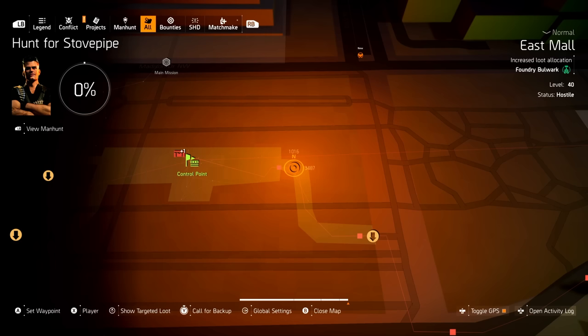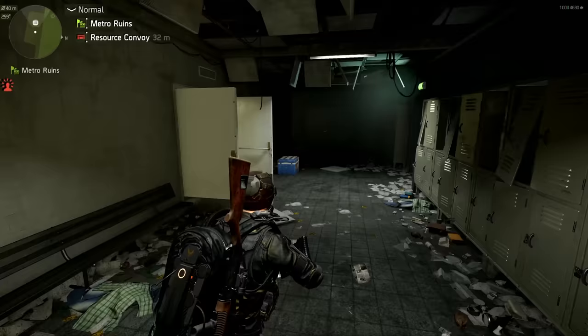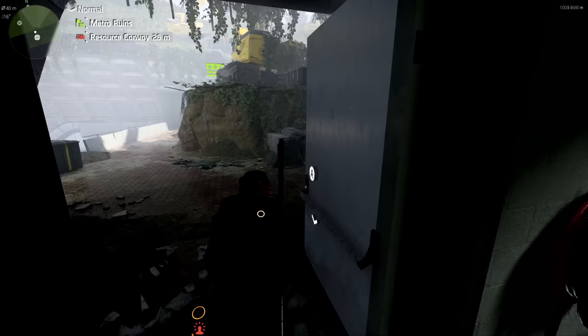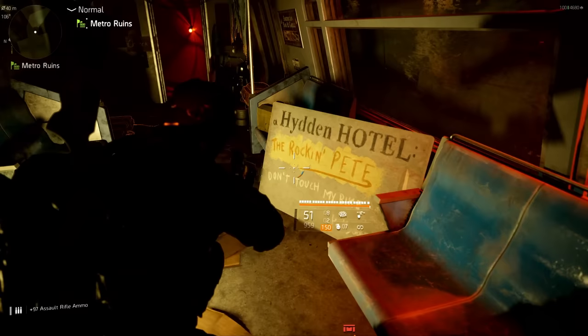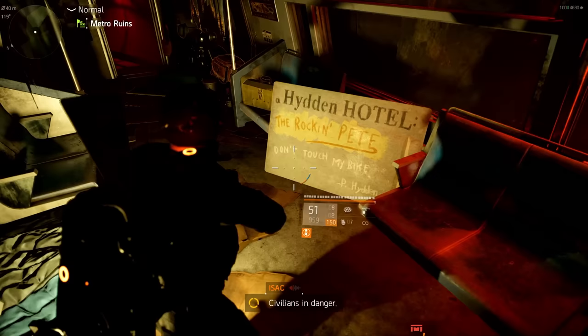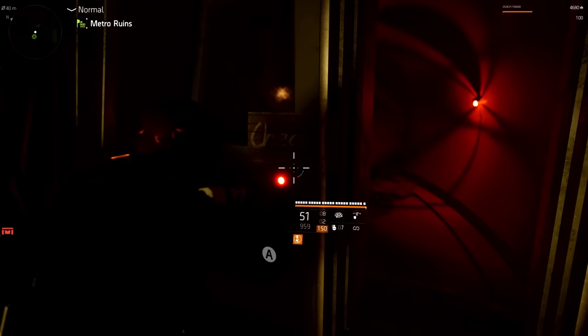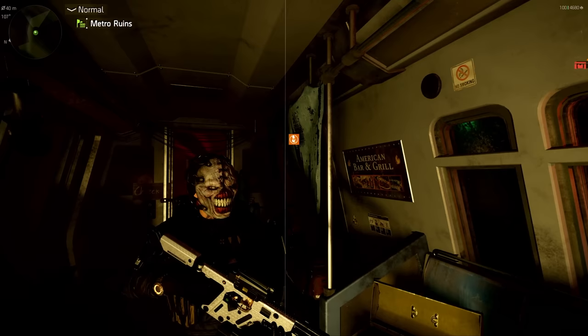Location number two. Here are your coordinates: 1016 by 3487. The easiest way to get here is to fast travel to the Metro Ruins if you have it already unlocked. If not, it's easy — just take it over really quick. Once you spawn here, exit out the spawn area, take a right, go down this escalator, and where that red light is, is where the hidden hotel is over here at the Metro station. Here is your hidden hotel. This one is called the Rockin' Pete Hidden Hotel, and it says 'don't touch my bike.' Pick up your loot, and make sure you check in — hit the check-in button, it will be blinking afterwards. That is location number two.